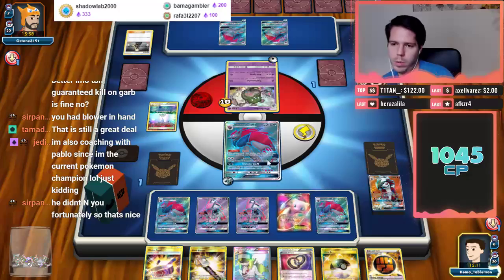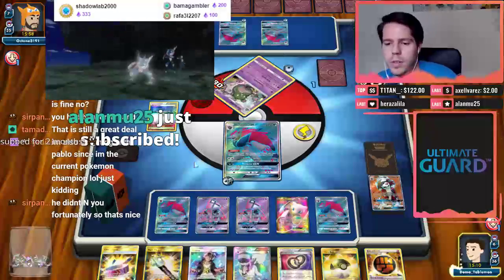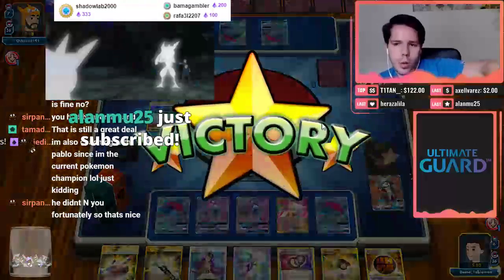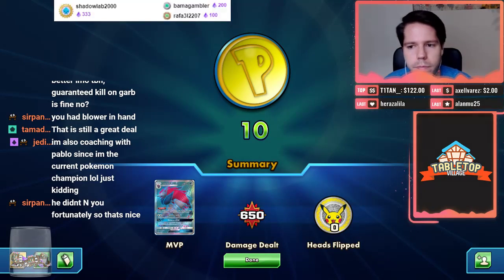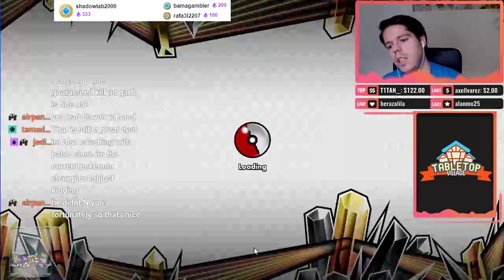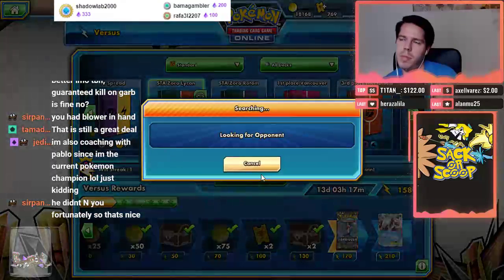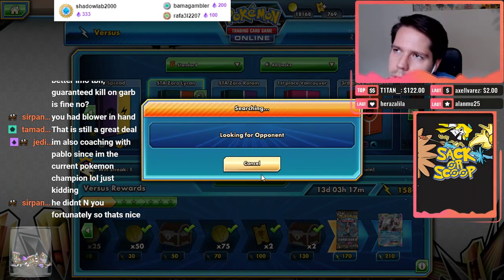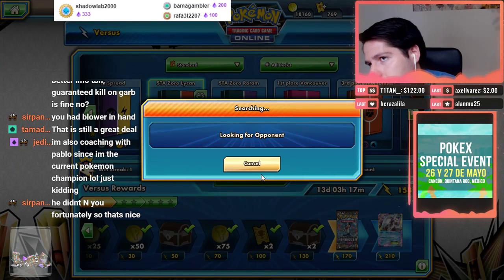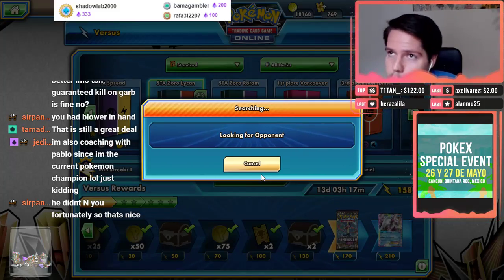Probably not played super optimally, but oh well. And thank you so much for subscribing two months in a row — thank you so so much. Yeah, maybe promoting Lycanroc to take out the Garb — it would have used up my GX and then I still had to take two prizes. All I needed then was Guzma and DCE.